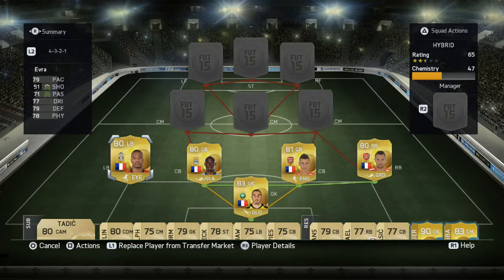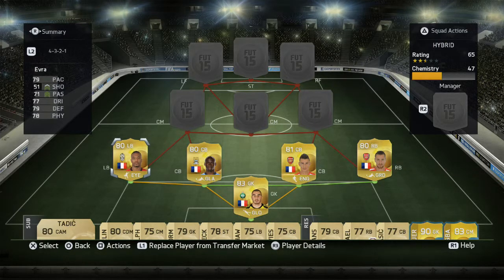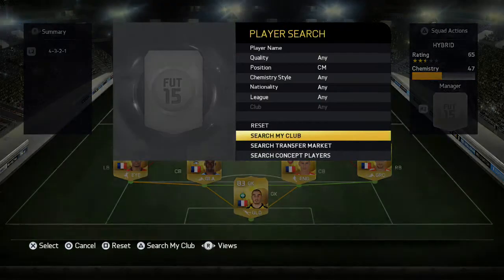Then at left back we have Evra. You can go with Clichy but since he is about 6k more expensive, I decided to go with Evra — he is still a very solid player. He's got 79 pace, 71 passing, 77 dribbling, 79 defending, and 78 physical. He's a lot more well-balanced than Clichy, where Clichy is mostly about pace, but you can go with him if you prefer.